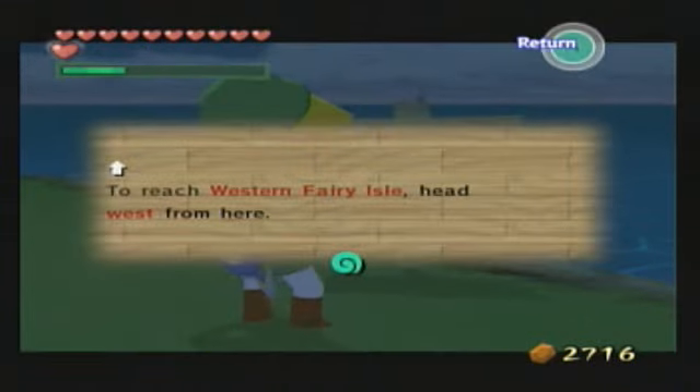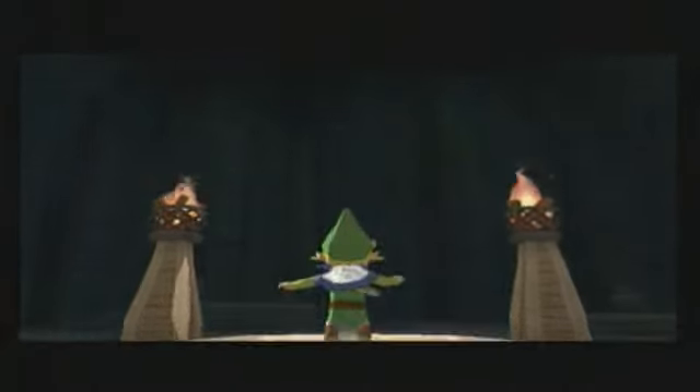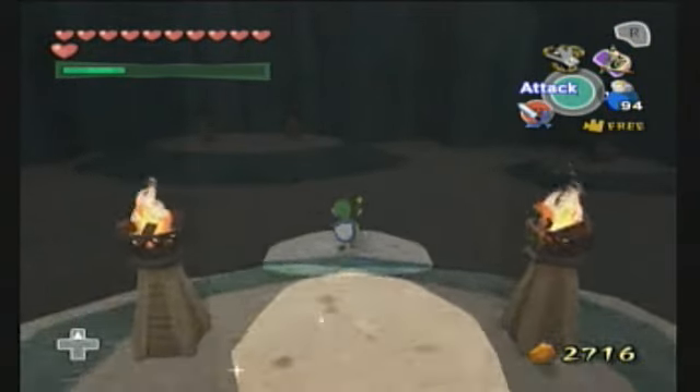What does the sign say? 'To reach Western Ferry Isle.' But more important than this is the beetle ship shop that actually appears on this square of the map.